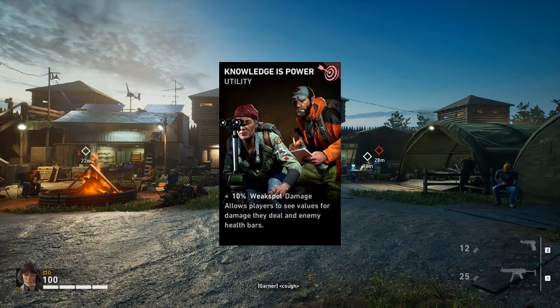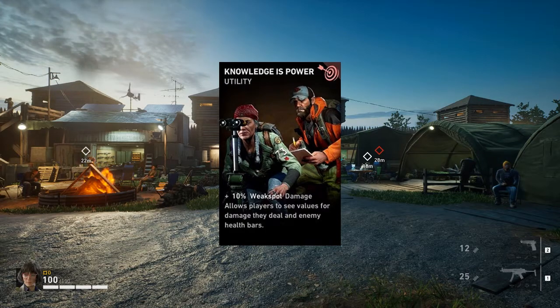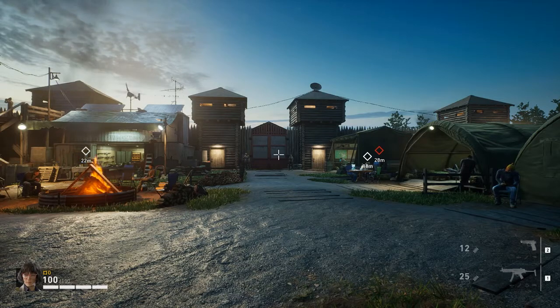And to be able to see your damage and the health bars of enemies is just a good thing to have. It's one of those things where it's nice to have - you get to see how far the enemies are before they die. Alright, so that's number five. Now we're going to go to number four: Charitable Soul.